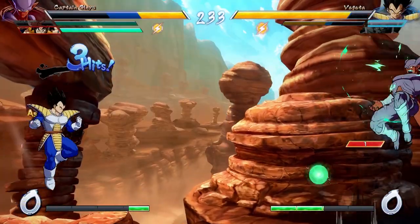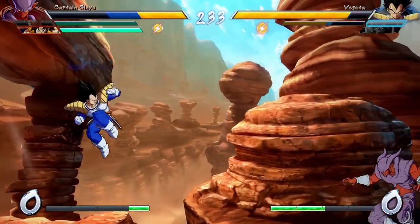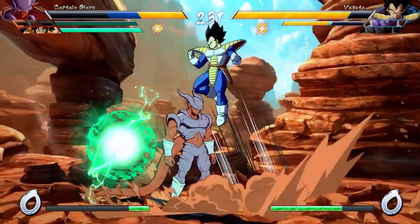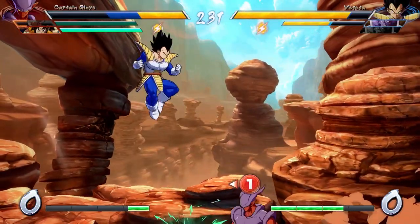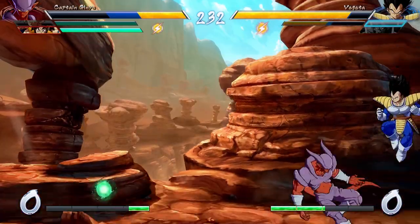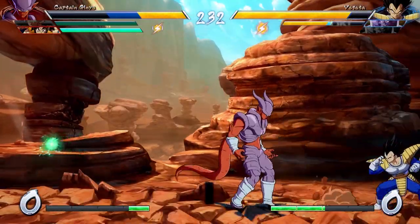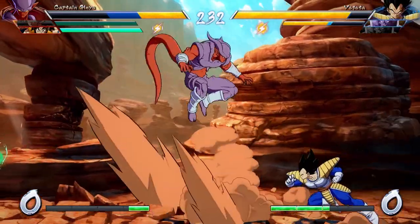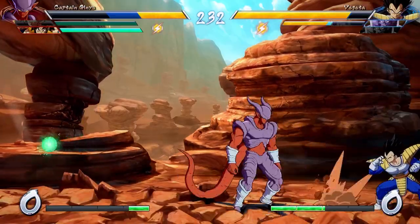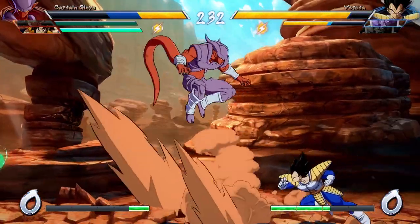Hellgate is another really interesting move and one that I can't really talk about too much because this is clearly a very setup-oriented move. You want to get a knockdown and then go for Hellgate pressure — try to mix them up. The question is with what though? Janemba doesn't have too many good tools for that, but he does have that command grab, or 2M, something like that — you're just going to have to think on the fly. That move is definitely going to need a lot more testing, so if you're playing Janemba and you're a lab monster, please look into that for me.